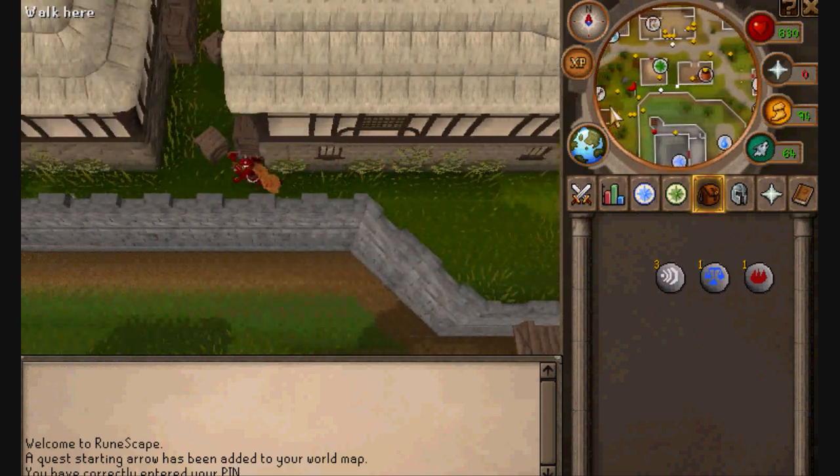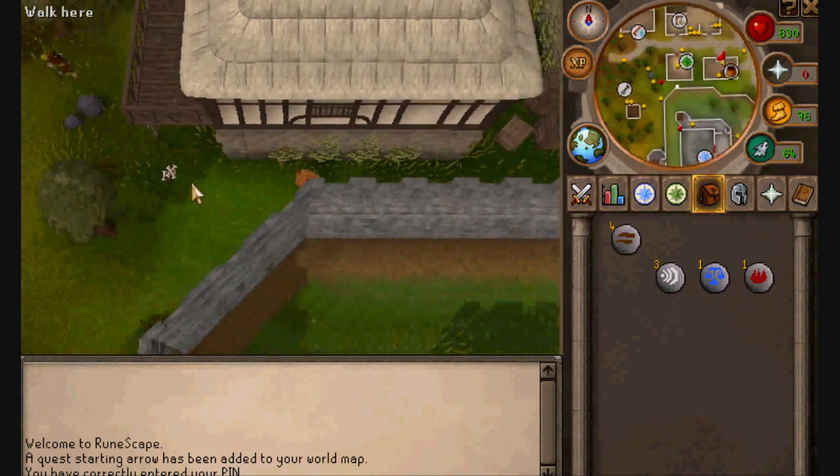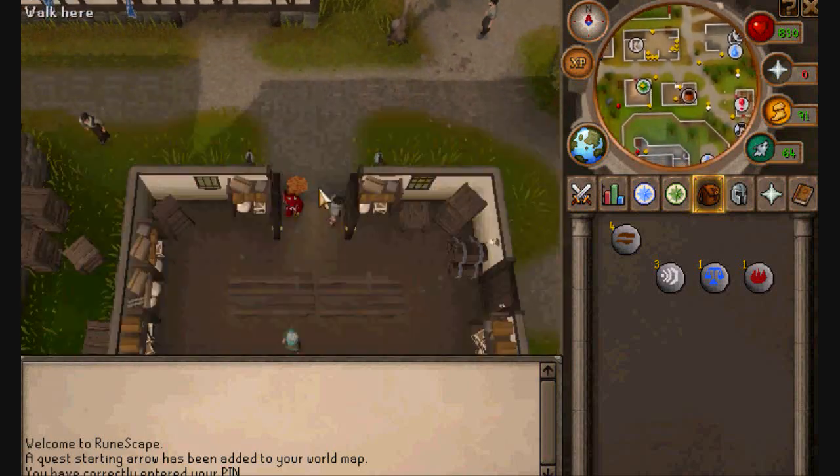First, you go find a goblin, you kill it, so you'll get some money to buy shears. Go to the general store, buy some shears for one gold.